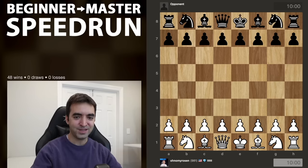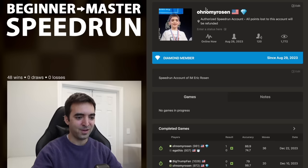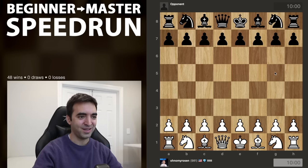Welcome back everyone to episode number 15 of the Beginner to Master Speedrun. I know the last one was just a single game in episode 14, so I'll try to make up for that today with more games. Coming into today, my rating is 981, and I'm hoping to break 1000 ELO. I've switched my profile picture to a photo of myself, maybe 2003 or 2004, from some tournament where I won a medal. Hopefully I can win the prize of breaking 1000 ELO today. Let's hop into it.